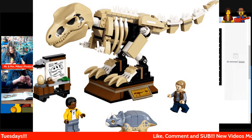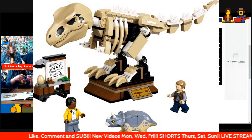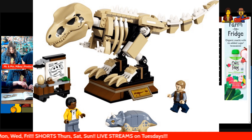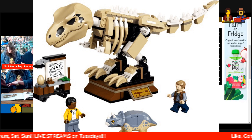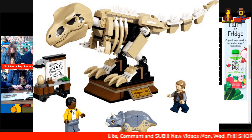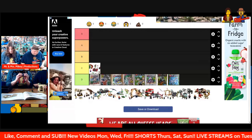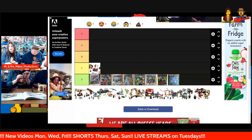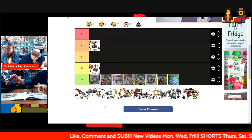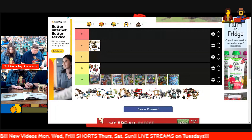Next up we have T-Rex Dinosaur Fossil Exhibit, set number 76940, 190 pieces and two minifigures. This is one I put together and I actually really enjoyed this build — I'm a big fan of this set. I think it looks great in our Jurassic Central Park, because we also have the Triceratops. I think I might put it in A for now, but it might go down. It's not an S tier, but for now it's going there.